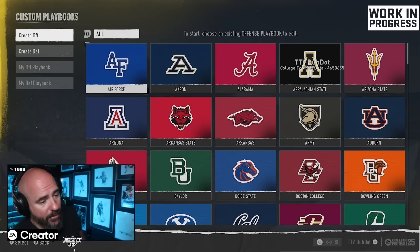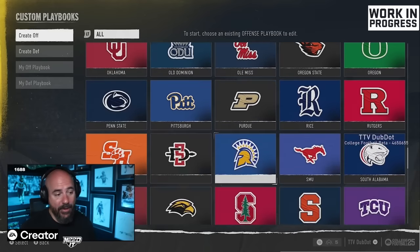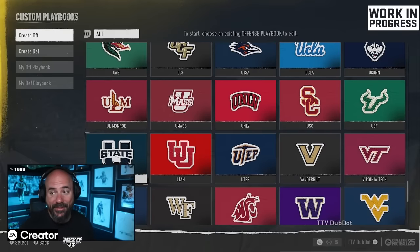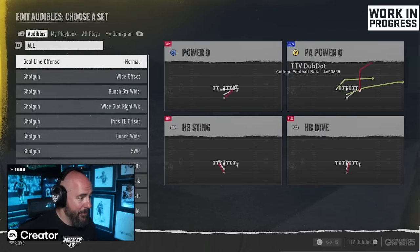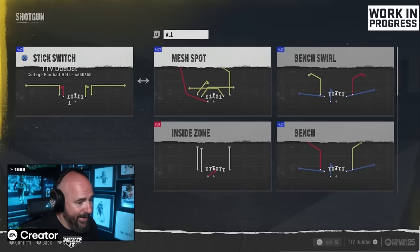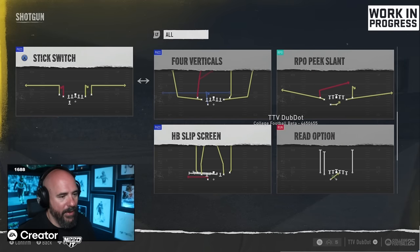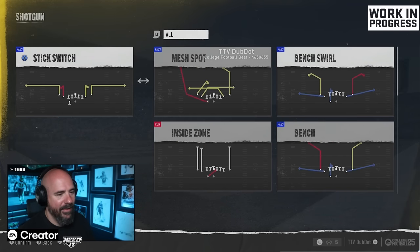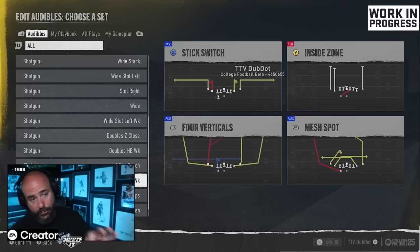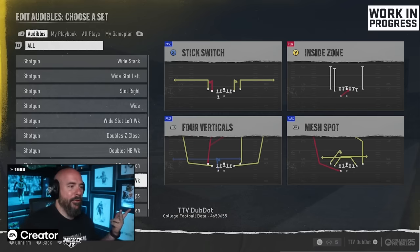My number four playbook is another low-key school — Utah State. I don't think I've ever watched them play, but their playbook is awesome because it has something that was in Madden for many years and is really effective. It has Mesh Spot, Four Verticals, RPOs, Read Option, Flood, Post Wheel Drag — and most importantly, Tight Slots. Tight Slots is much like Tight Doubles but has been dominant in Madden the last two or three years.